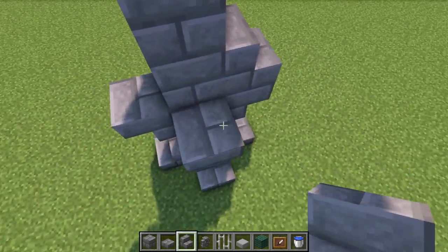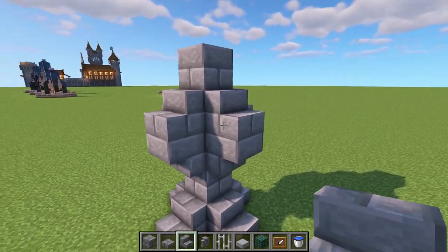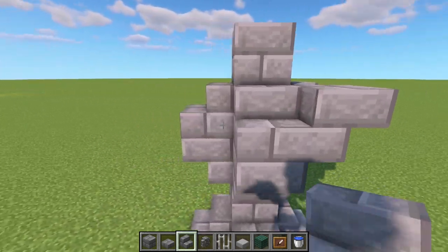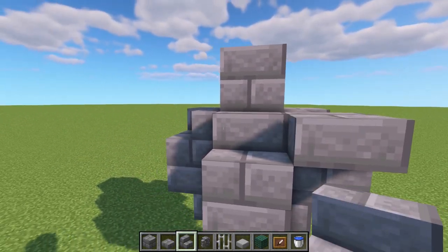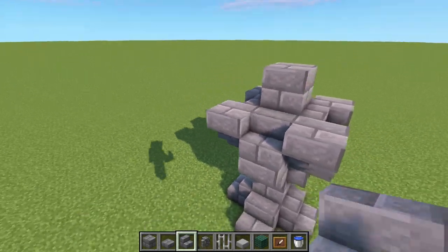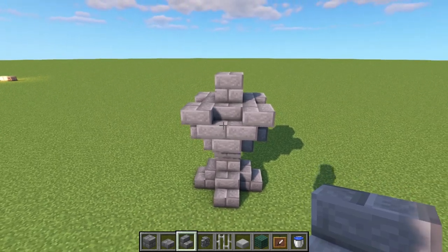Place normal stairs going all the way around on top of those upside-down stairs. Facing from one side, place an upside-down stair here and here, then go to the opposite side and face them the same way. It doesn't matter which pair of opposite sides you choose - just make sure they mirror each other.